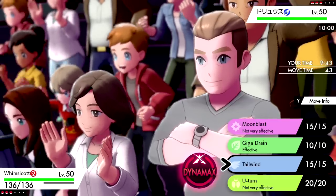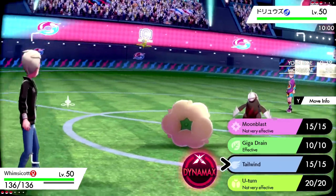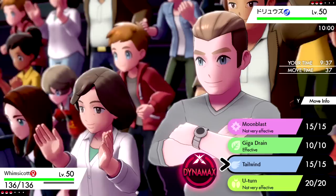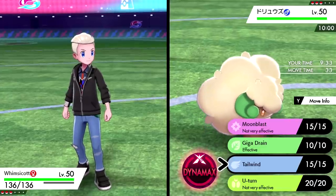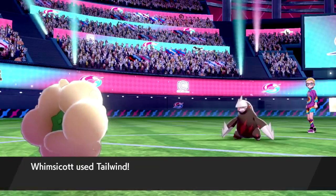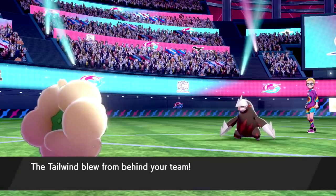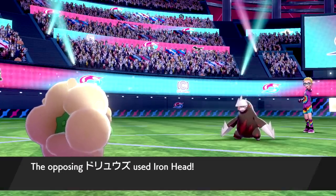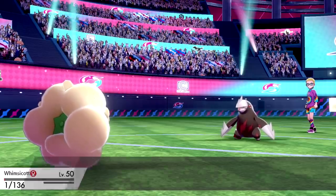That should set us up okay with a couple turns of Tailwind. With Dynamax Durant I think we'll be alright. We get that Prankster Tailwind up — guaranteed. And yep, there's the Iron Head. That destroys us down to 1 HP. What is Excadrill's max speed? Checking Serebii — it's at 154 if not Scarfed. We just go ahead and Giga Drain.